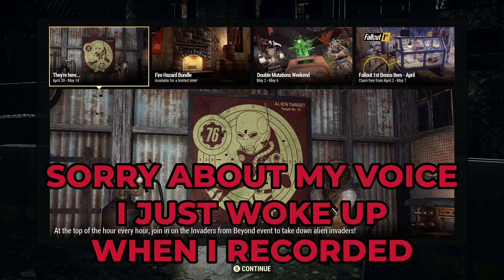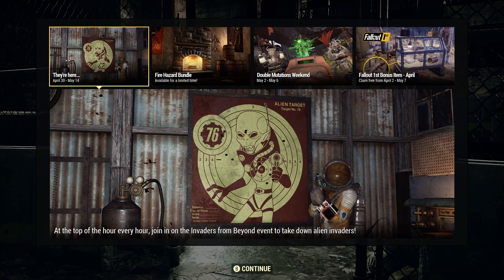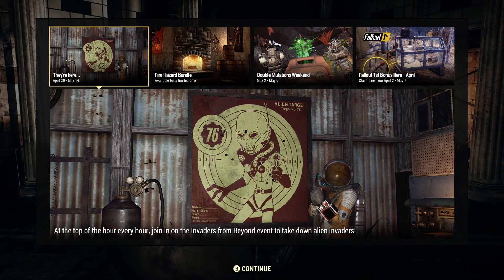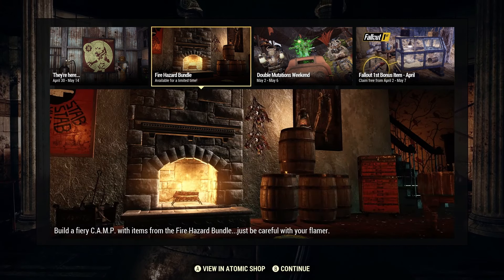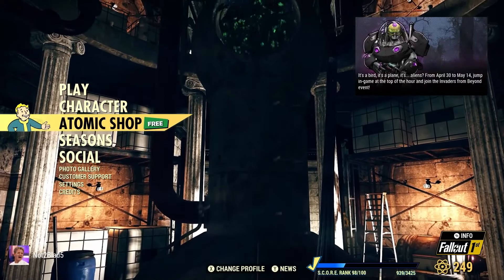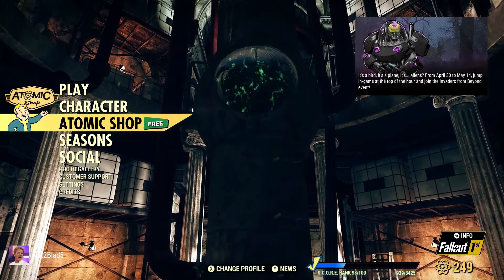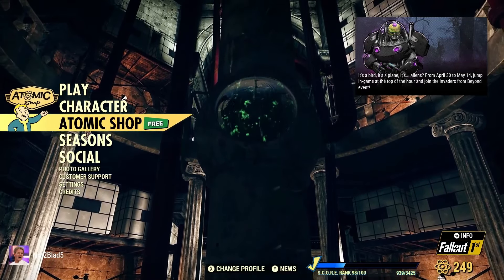Today marks the first day of Invaders from Beyond — that's the event that takes place for about two weeks. It's going to be like the alien invasion demon event, so you're going to be able to get some cool weapons from that. I can already see there's a camp bundle, so let's jump right into the Atomic Shop.